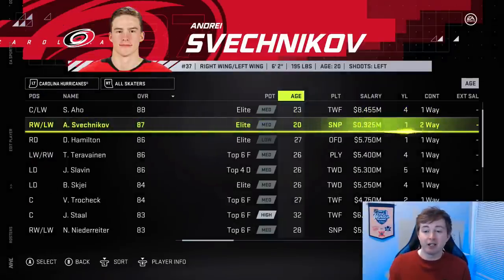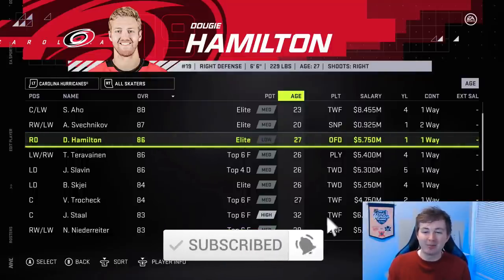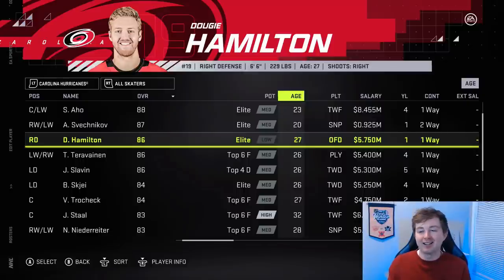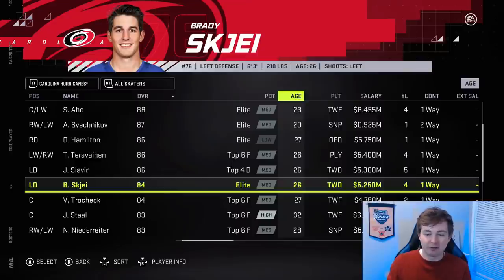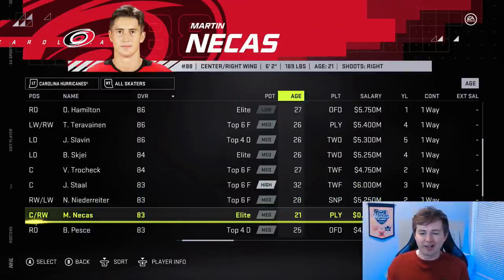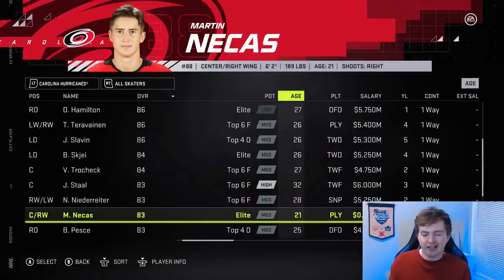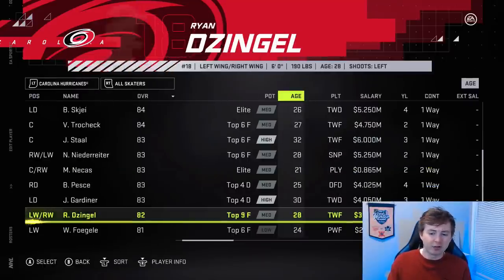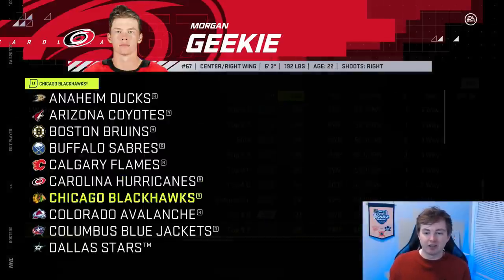Carolina Hurricanes — Svechnikov is up one to 87. I think it's pretty high for Svechnikov, but he's pretty good, so I'm okay with it. Dougie Hamilton was actually boosted by one from 85 to 86, which is almost an insult. I was saying he should be at 89 or 90; other people were saying he's way underrated. So to only upgrade him by one — while you're there, make him at least an 88. Slavin is still an 86 and could also be upgraded. Dezingle dropped one from 83 to 82. Jake Bean got a big upgrade from like 74 or 75 to 79 — basically, whenever you're a prospect and get some NHL games, you always get a boost.